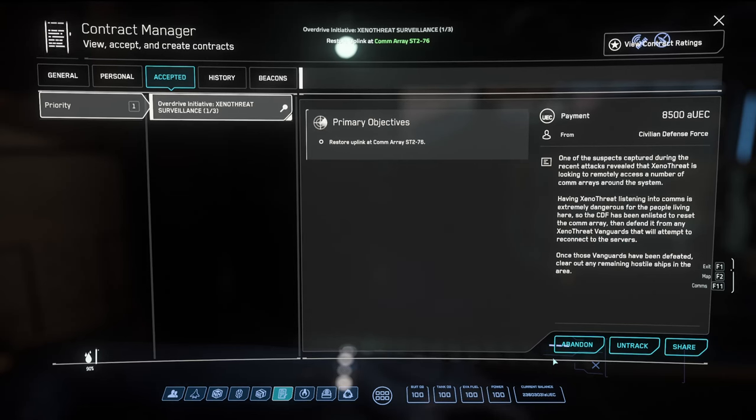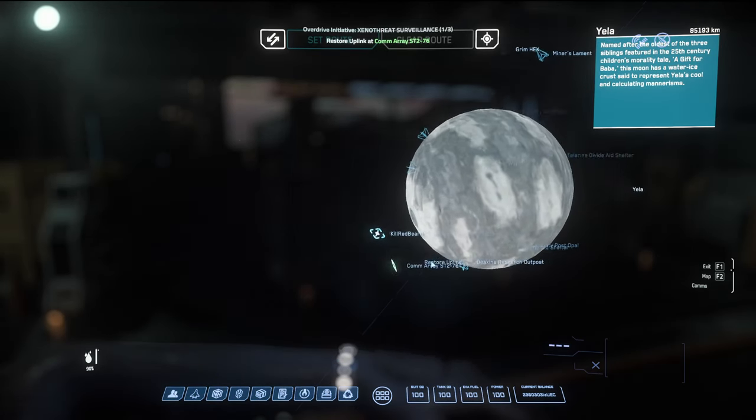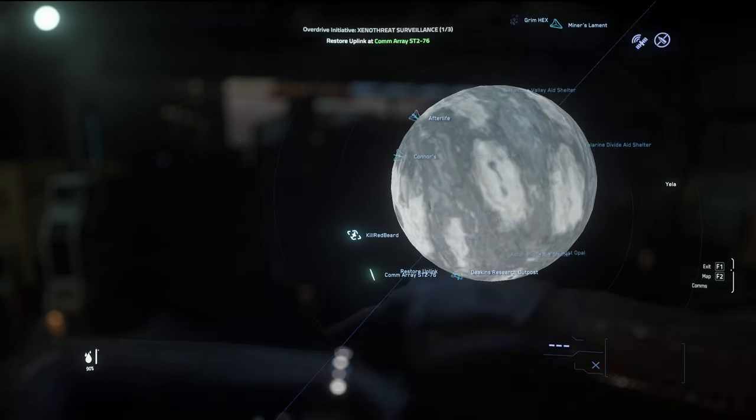So it sounds like we've got to access the comaray and then we're going to have to fight off some enemies that are attempting to get to it. My friend Kill is already right next to the comaray and this one is right next to Yela, so let's get over there.